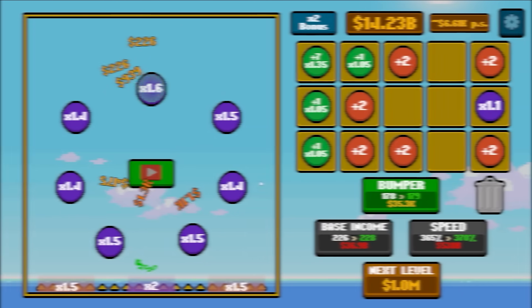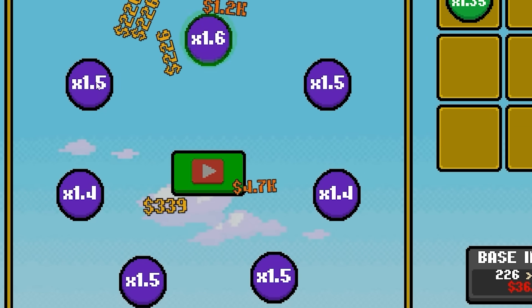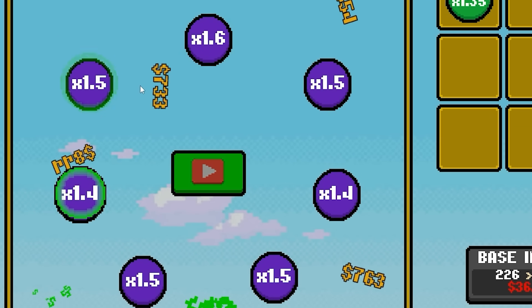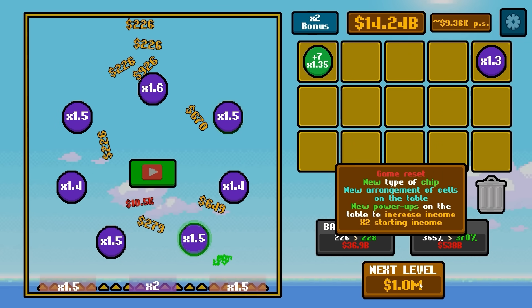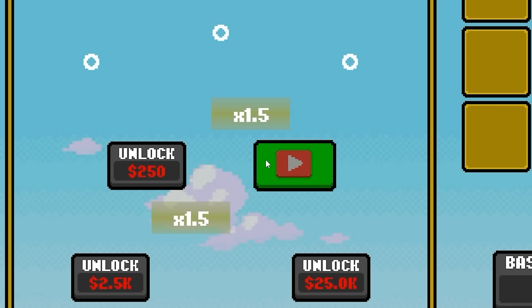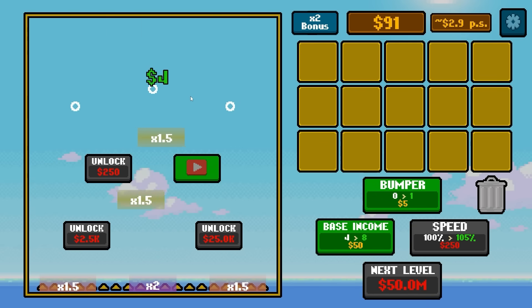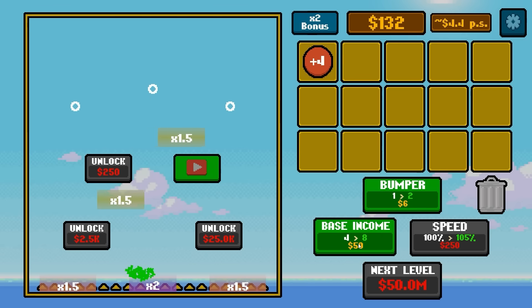These upgrades get so expensive. I painstakingly gathered together another 1.4 times multiplier, so we got a 1.5 pretty much everywhere. I feel like income has reached an appropriate level where we can afford the $1 million to move on to an even better map. This one's fun — look what it has! It's got multipliers naturally floating around it — these are 1.5 times. So if it bounces through the two 1.5s, I think that would turn into $18. Whatever the case, we're going to add a bumper.